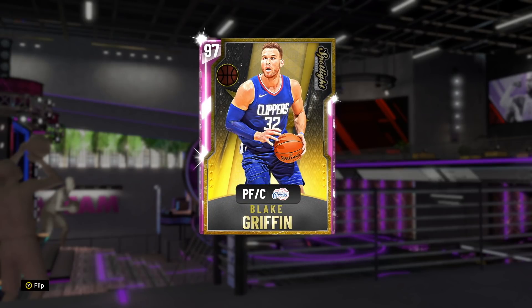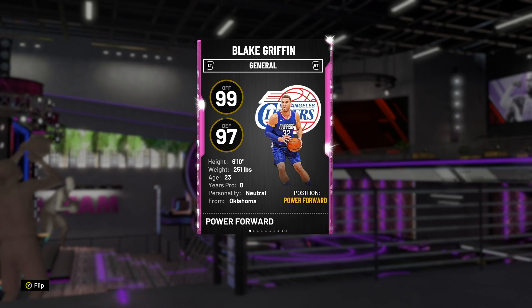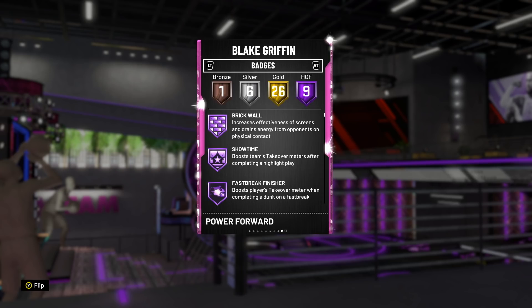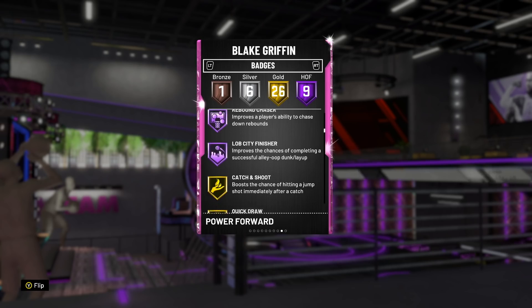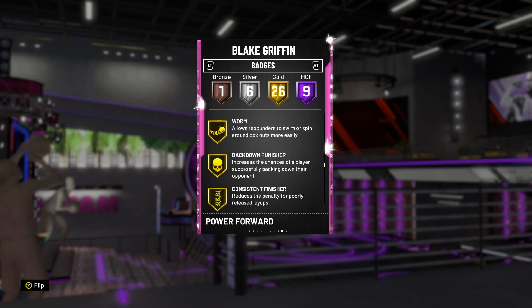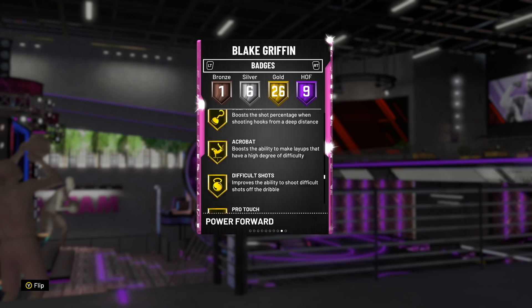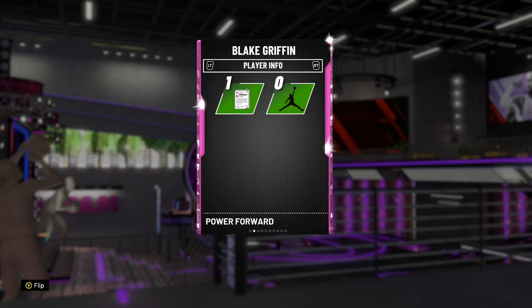Blake Griffin is a 97 overall with 99 offense and 97 defensive overall, which is really good. He also has 30 intangibles which means this is a hidden galaxy opal. He's got nine Hall of Fame badges: brick wall, showtime, fast break finisher, pick and popper, pick and roller, hand deck finisher, pogo stick, rebound chaser, and lob city finisher. He's also got quick draw gold, gold back down punisher, gold difficult shots, gold flexible release, and silver quick first step - on a 6-foot-10 guy who can play center. What?